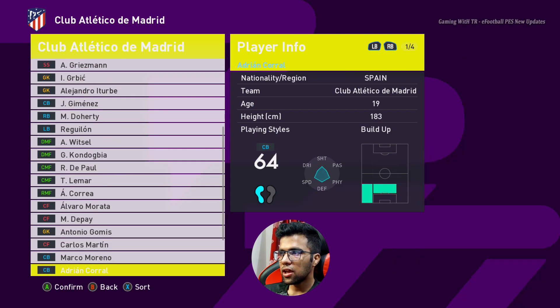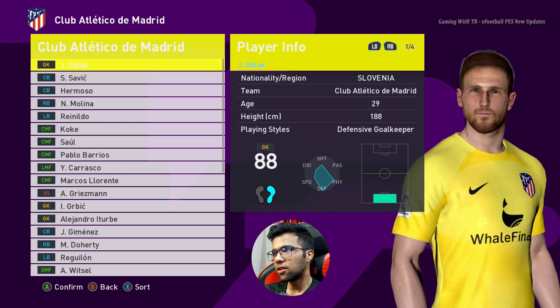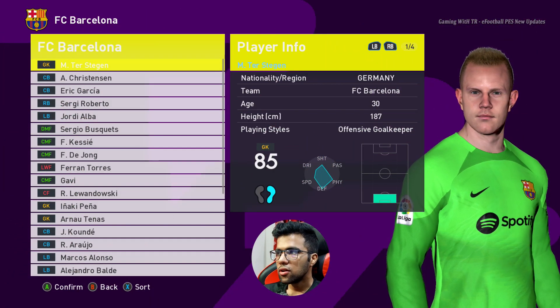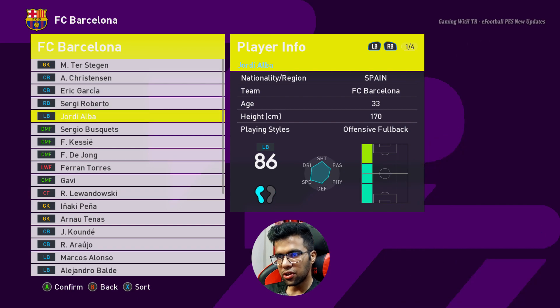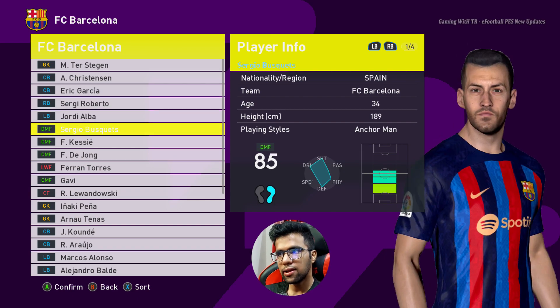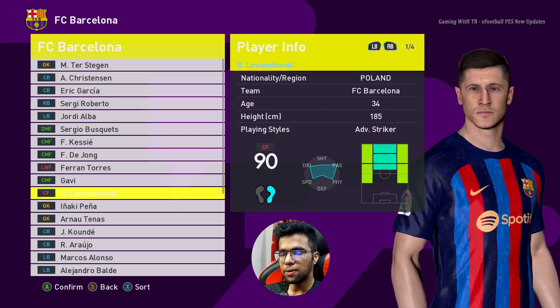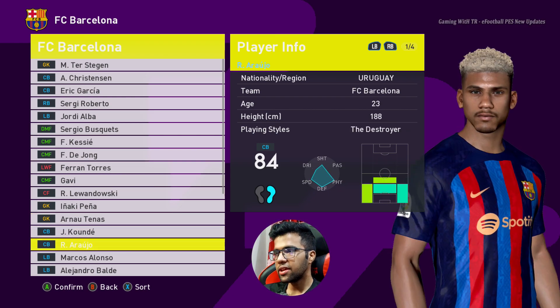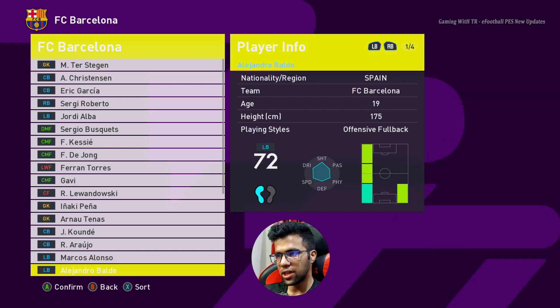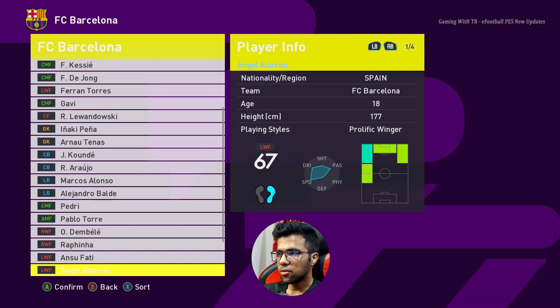You can see some young players don't have a face. Here is Barcelona. Very young players, like 16 or 17, don't have faces because it's pretty hard to make them. Those will still work via the face server, but not in the CPK format. CPK is easier to generate. Here is Pedri and lots of other players.